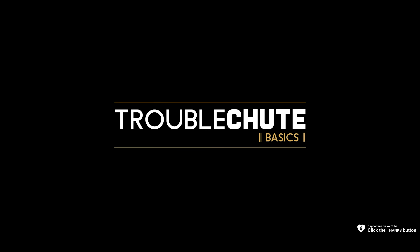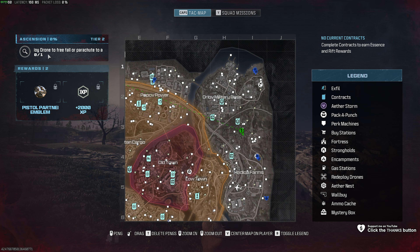Next up, Ascension Act 2 Tier 2. In this, we need to use a redeploy drone to freefall or parachute to a different threat level.